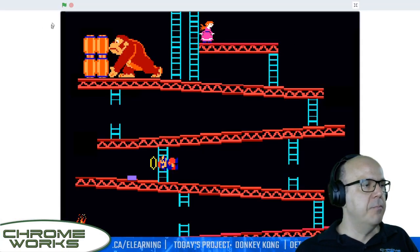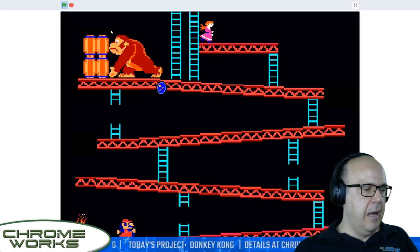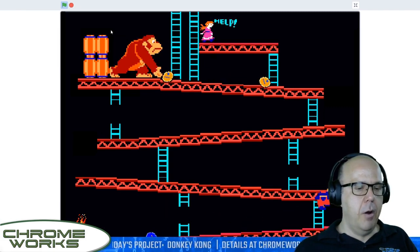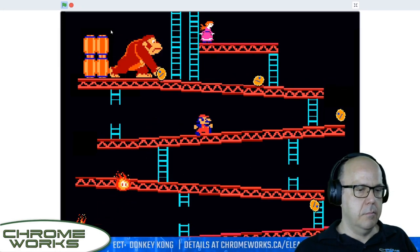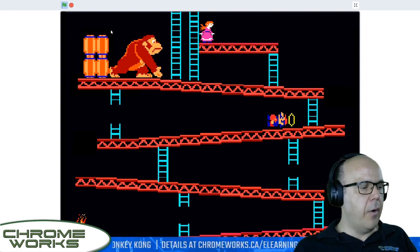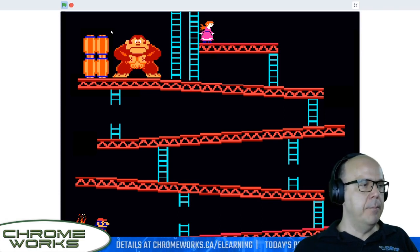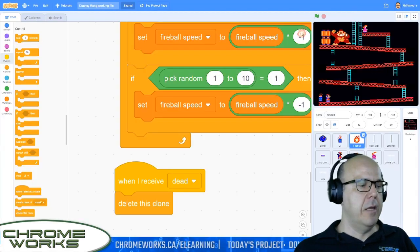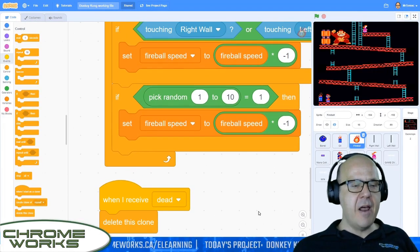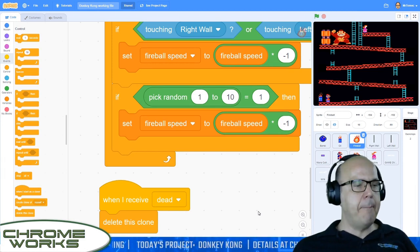Let me just double check this one more time. I'm actually going to try and get up to the top and save Pauline. The fireball disappeared and I'm playing beautifully. I'm not going to entertain you guys by showing you my pathetic Donkey Kong skills, but that was fantastic. I'm sorry it took so long guys — it's turned out to be a big complicated game with lots of little room for mistakes, but I think we did it really excellently. I'm super happy with this.